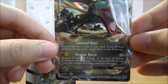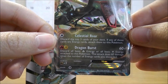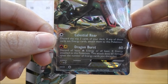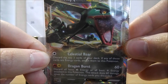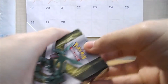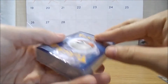Celestial War: discard the top three cards of each deck and if any of those are energy cards, attach them to this Pokemon. Dragon Burst: discard all fire energies or electric energies and attach them to this Pokemon. This attack does 60 damage times the number of energies you have discarded. That's a pretty good card for TCG. I'm gonna go ahead and set this down over here — it's already in its own sleeve — and let's get this deck opening and see what lies inside.